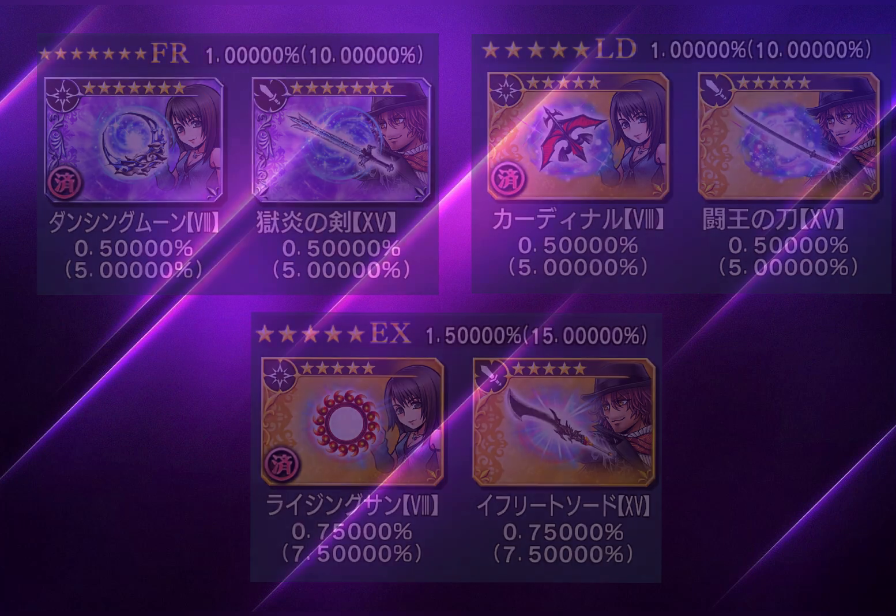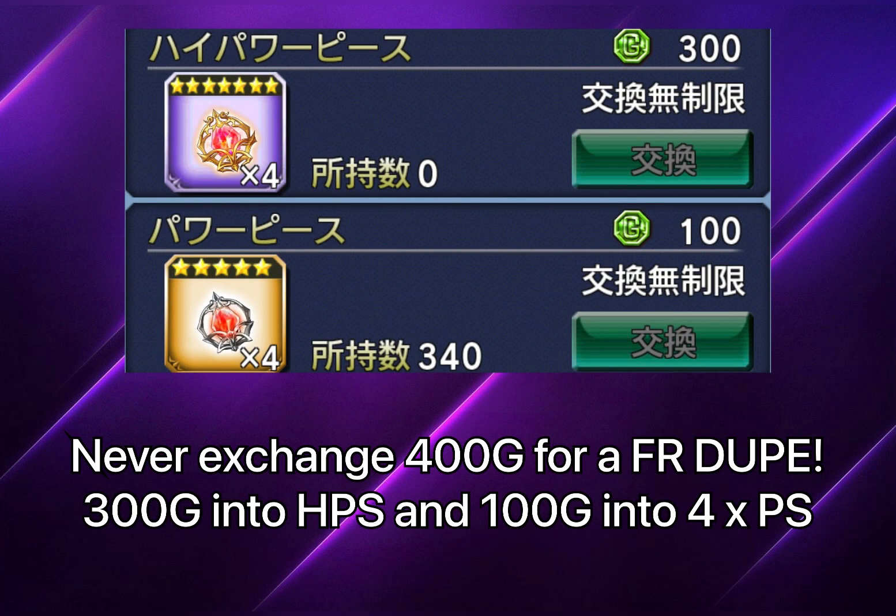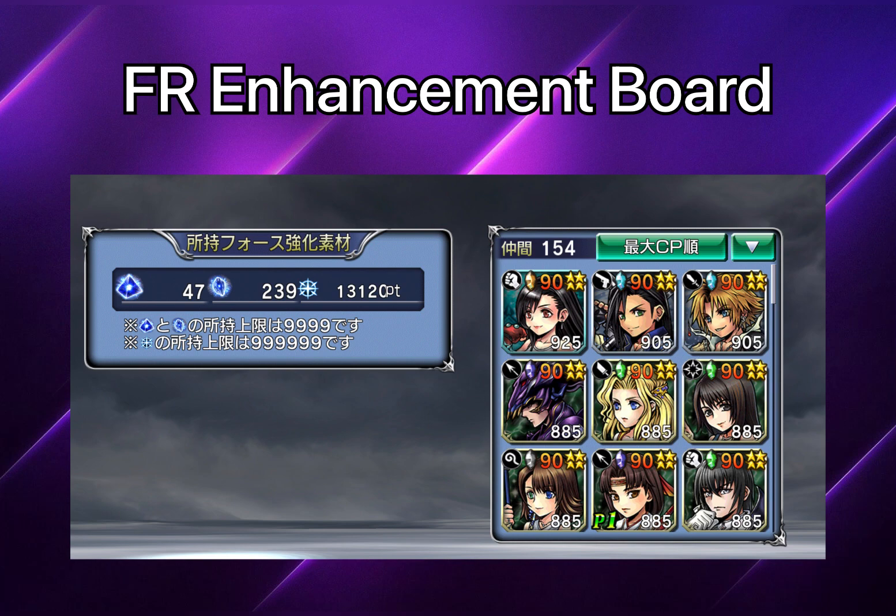BT pity also remains at 500G worth of tokens. If you have a 300G token and have already collected the Force Weapon, LD, and EX, you can exchange that 300G for four High Power Stones. We didn't get this directly at the introduction of the FR era but it came fairly early — for Global we might get it immediately, though I'm not certain.